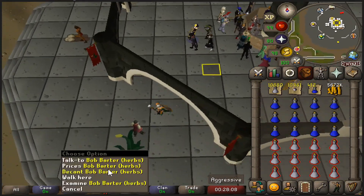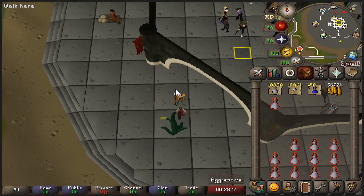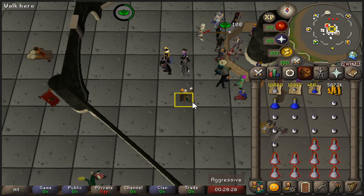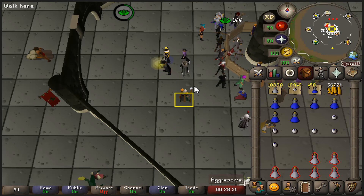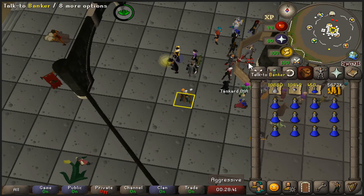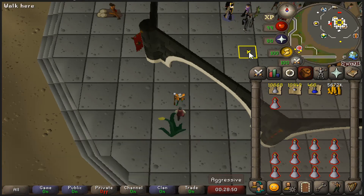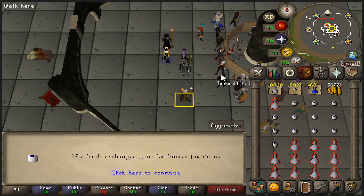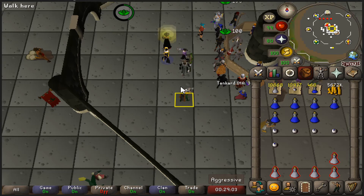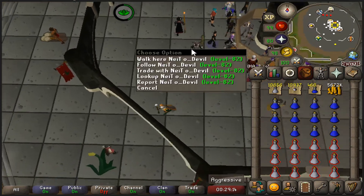After Lantadymes I've moved on to irit herbs and will be making super attacks. The secondary is very easy to get so that's the default. I'll be saving some for super combats and some extra super attacks for places like Hydra, since I don't need a defense potion there — you can avoid all damage with prayer. For potions you want to save, you have to decant at the Grand Exchange using the UIM bank square. It's a bit tedious but it's amazing that we can keep noted herbs and un-noted potions — I can't imagine playing UIM without this update.